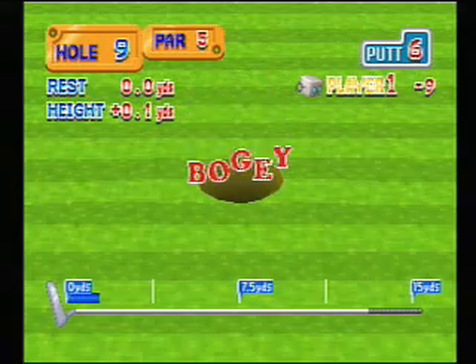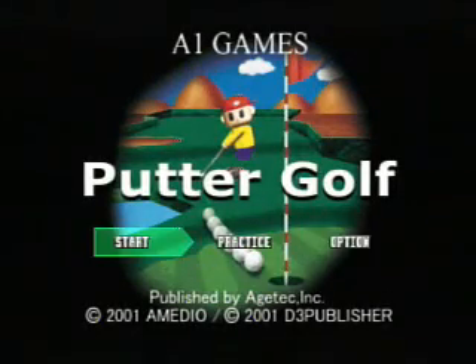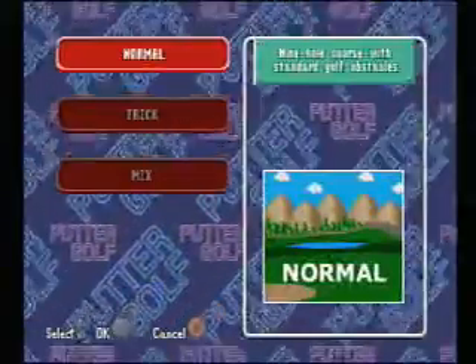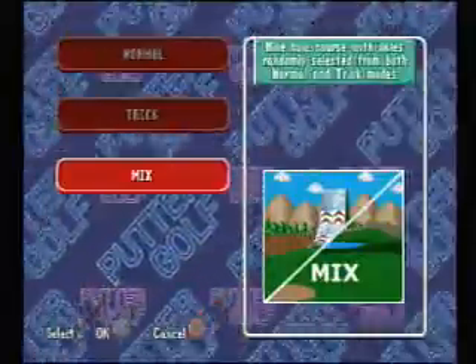And we got a bogey, that's too bad. Wow, it's already been eight minutes — that's pretty much the entire game right there. This is definitely not my best score, but I don't have a memory card in, so I don't have anything to worry about. Welcome back to the main screen — let me show the other two modes. There's the normal mode, which is your more typical mini golf courses, and then the mixed course takes the nine trick courses and the nine normals and mixes them up, literally. I will see you guys later.